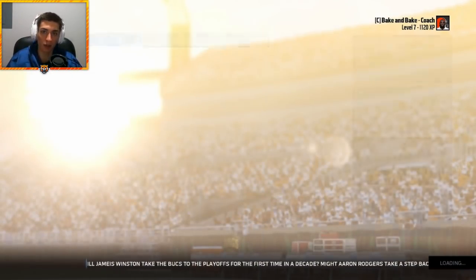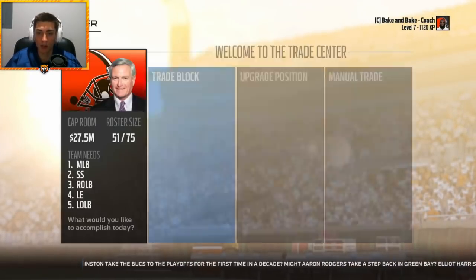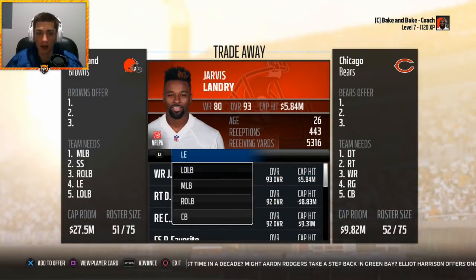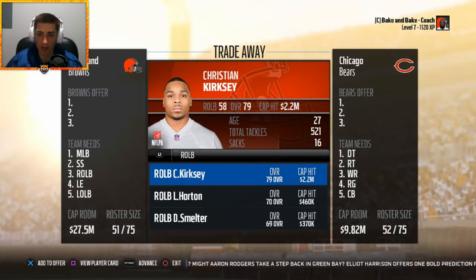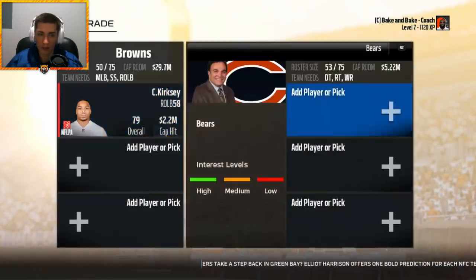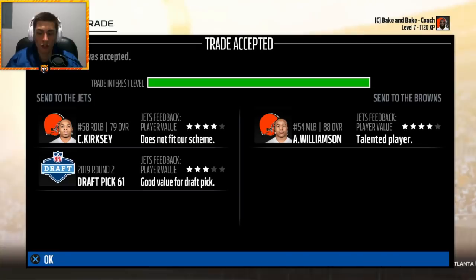Chandler Jones is going to slide in at left end over Emmanuel Ogbah. Still need to improve at linebacker. Jamie Collins could be on the trade block, Christian Kirksey certainly will be. Christian Kirksey and a second-round pick is going to get me Avery Williamson from the New York Jets — the former Tennessee Titan. He's going to be an upgrade at the position, sliding over to outside linebacker in our 4-3.